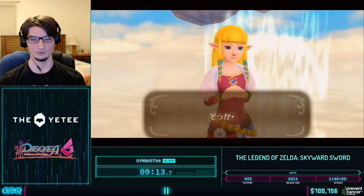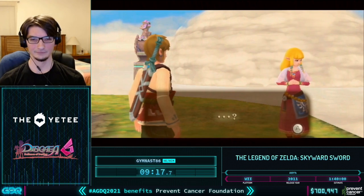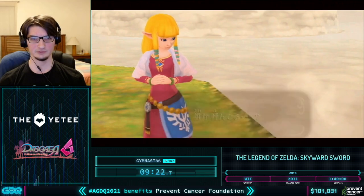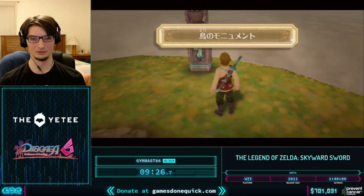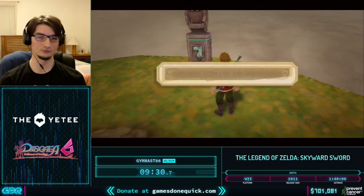Being on Hero Mode and taking double damage is an extra advantage because it allows us to damage ourselves down to zero hearts sooner. After we watch this cutscene with Zelda, I'm going to go over to the bird statue and save and quit my file, and then copy this file from File 1 to File 3.